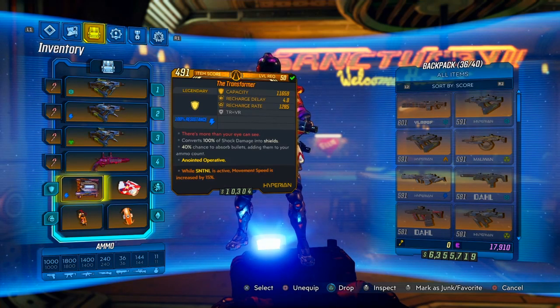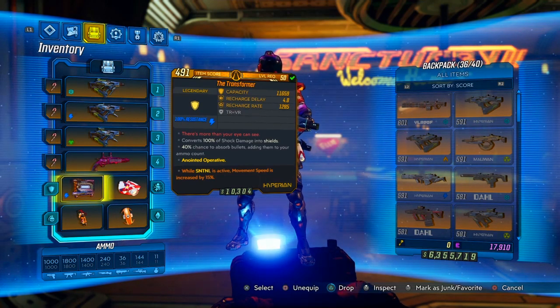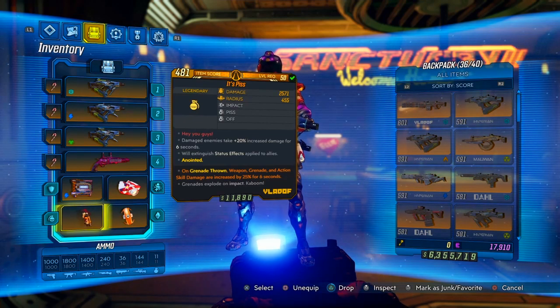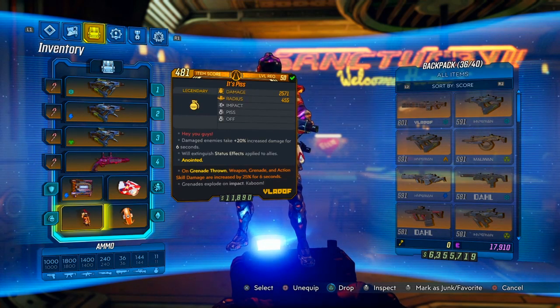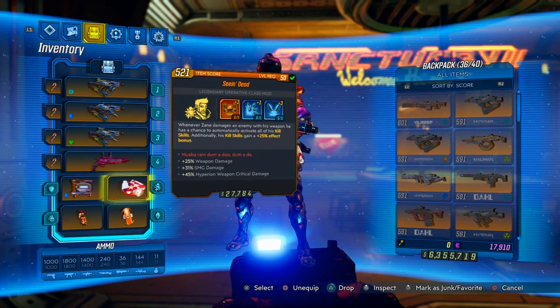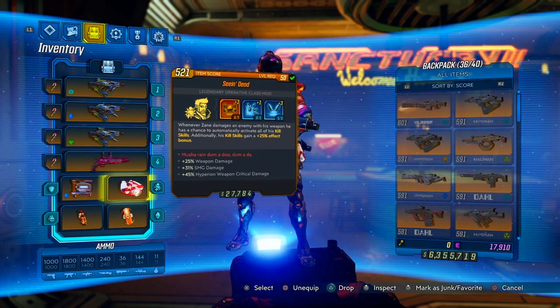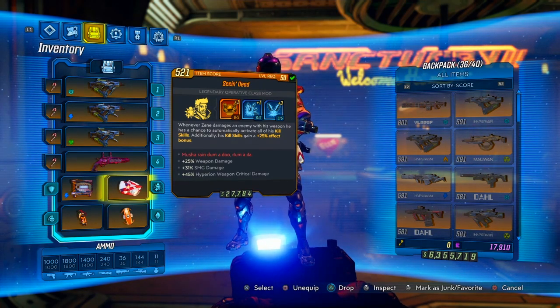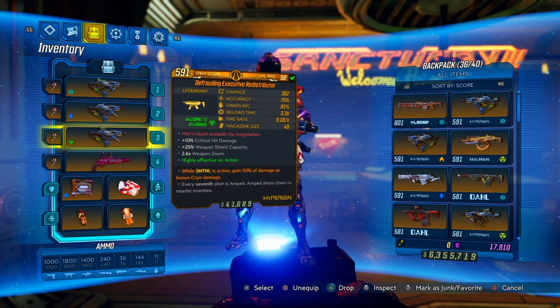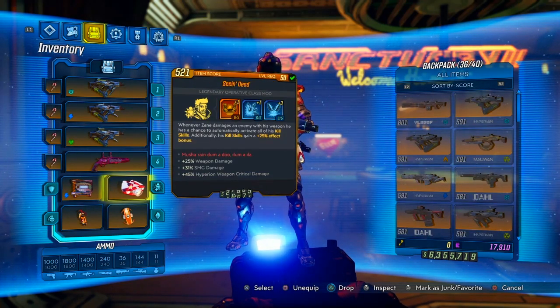The Transformer is anointed — while Sentinel's active, movement speed is increased by 15%, and the faster Zane moves the more gun damage he does. The grenade I'm using is the Piss Grenade, also anointed: when thrown I get another 25% weapon damage for six seconds and damaged enemies take 20% more damage — basically 45% extra damage for six seconds every throw. I have the Banjo equipped and the Seeing Dead class mod, giving 25% weapon damage, 31% SMG damage, and 45% Hyperion weapon critical damage — and the Redistributor is Hyperion.